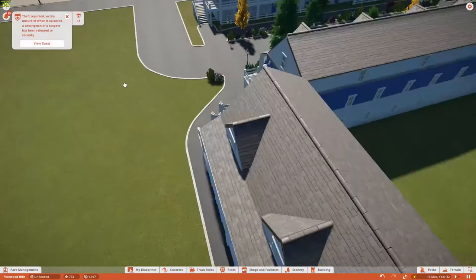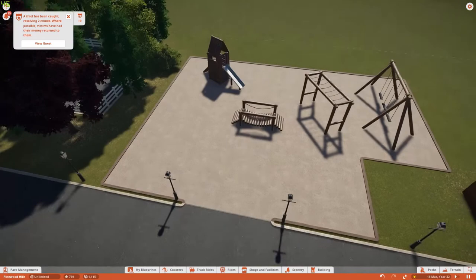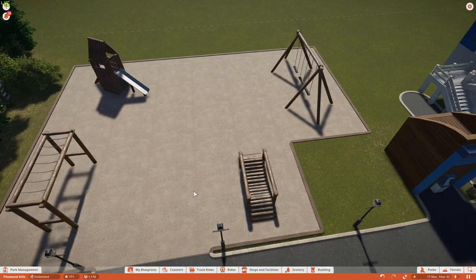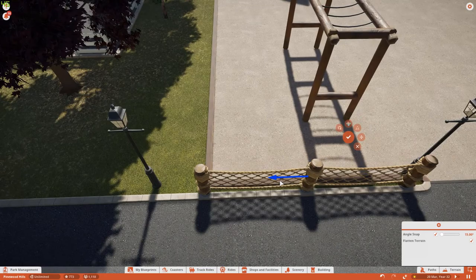What we've built for the playground is a swing, a slide, some monkey bars, and a little log rope bridge type thing as well. I'm placing the path pieces down but I couldn't put the path down in the bottom right-hand corner because of an ATM I placed there. I quite liked it there, and I thought a big square rectangle would be a little bit boring, so we went with a little jut in there to break things up.